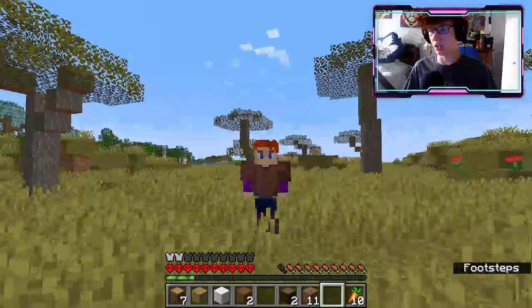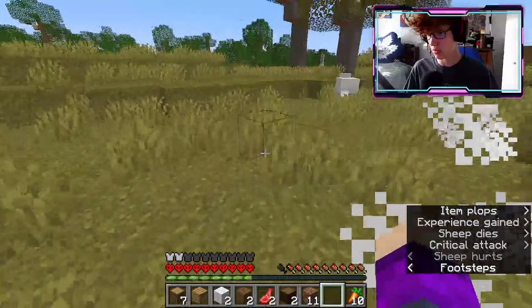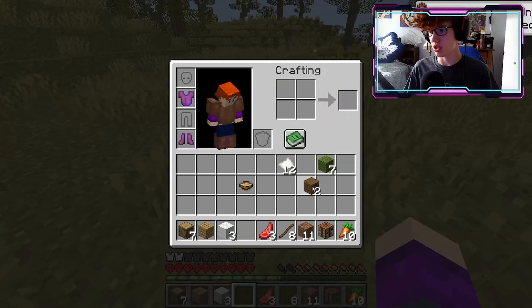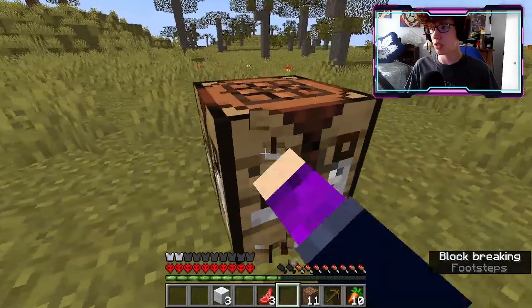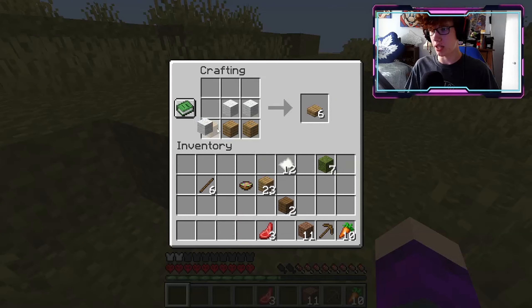We now have some pretty shiny leather armor. There are some sheep here, which is perfect because we need them for a bed. Let's actually just make a crafting table and some sticks as well. I think the first thing we're going to make is a pickaxe, and then if we find stone we can get some upgrades. We can also make a bed now — there we go, we're basically set.